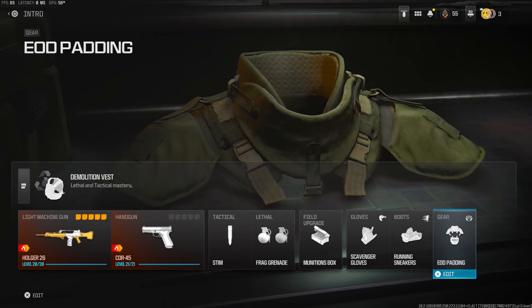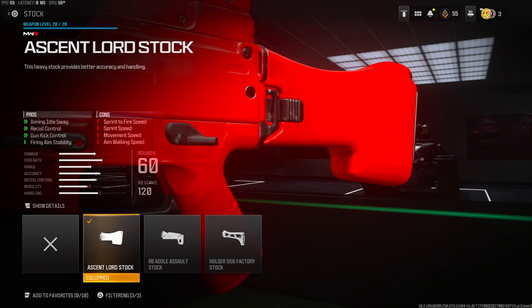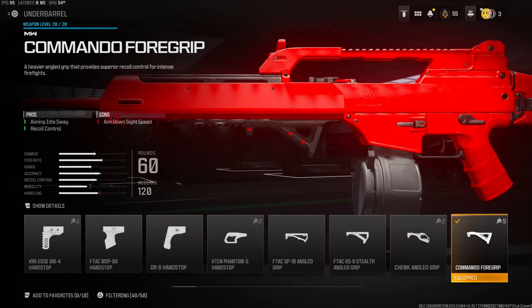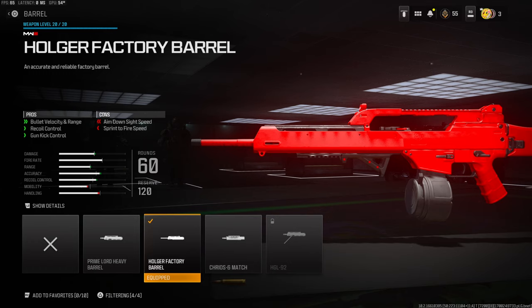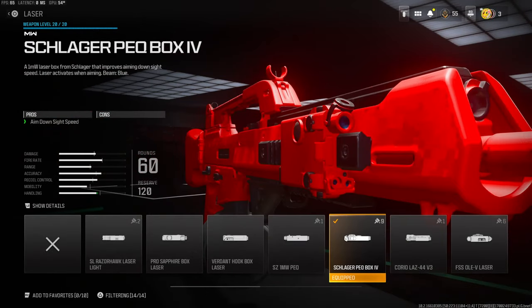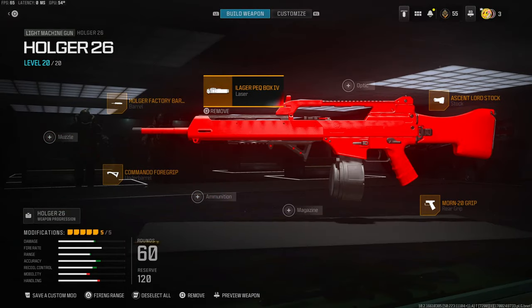On the gear I'm using EOD padding — I think they fixed this, I'm not too sure, but you still get killed by frags quite a lot. Starting off on the stock, I'm using the Ascent Lord stock for aiming idle sway, recoil control, gun kick control, and firing aim stability. The cons are sprint-to-fire speed, sprint speed, movement speed, and aim walking speed. On the rear grip I'm using the Mourn 20 grip for flinch resistance, aiming idle sway, gun kick control, and recoil control — the con is aim walking speed. On the underbarrel I'm using the Commando 4 grip for aiming idle sway and recoil control. On the barrel I'm using the Holger factory barrel for bullet velocity, range, recoil control, and gun kick control. On the laser I'm using the Schlager PEQ box for some aim-down-sights speed.